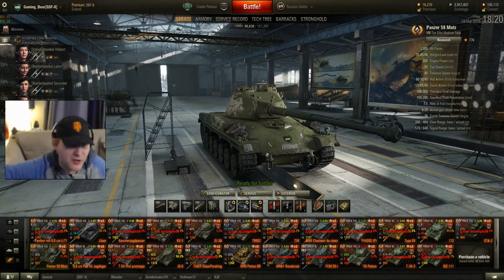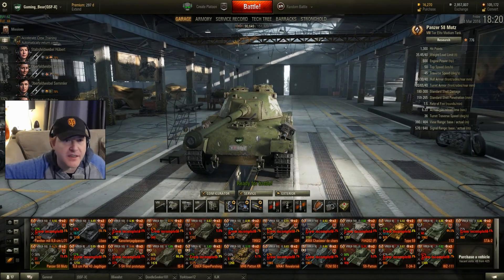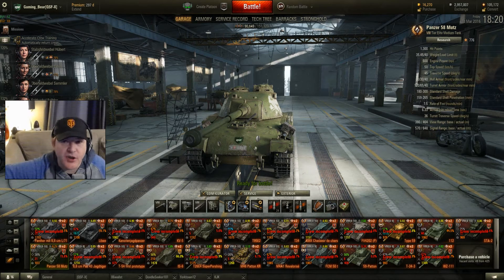Concluding — between the three vehicles: the Mutz, the American M46 Korea, and the IS-3 — which one, if you can only get one, are you going to get? First, decide which one suits you best. All of them are very good. The one issue with the American M46 is that lack of penetration — very good DPM, but that lack of penetration can let you down. The 58 Mutz is very nice: good balance of armour, good mobility, and a punchy gun. The IS-3A is just a very good tank in its own right and does what it says on the tin.